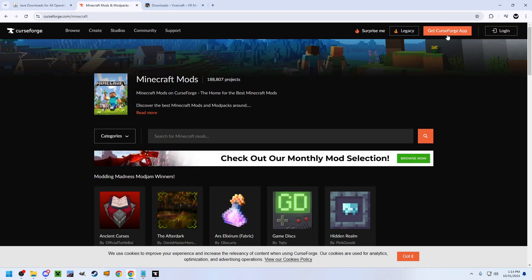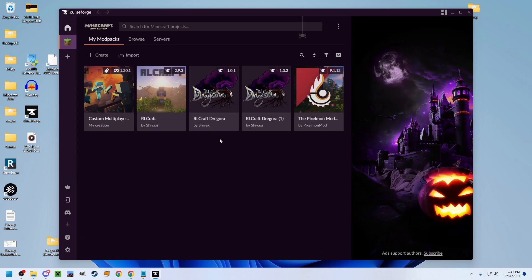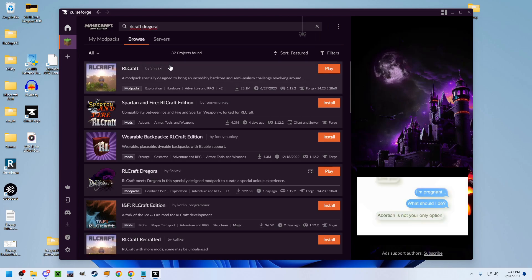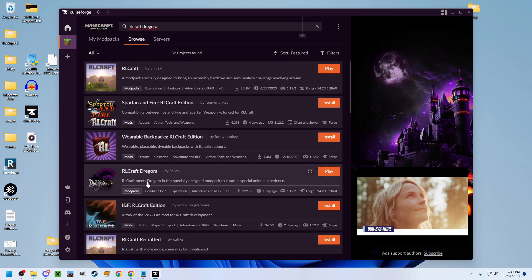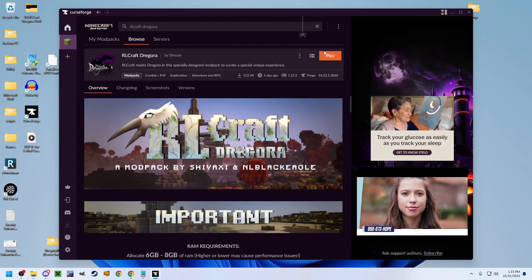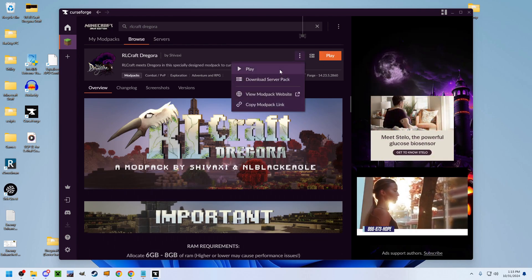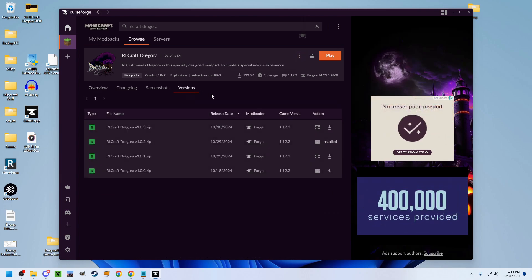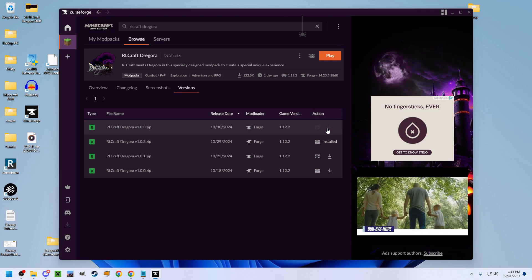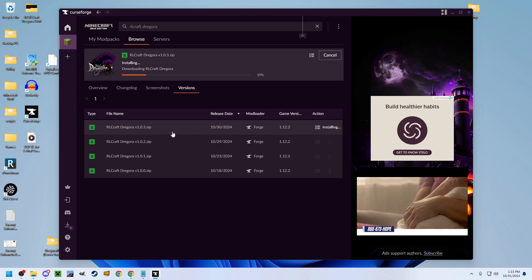This setup also uses the CurseForge app, which you may need to install. After you install CurseForge, you want to search for RLCraft Dragora. This is the correct version right here — click that. You could just install it on the newest version, but if you already have a version of it, you may need to install it manually. 1.0.3 is the current version.